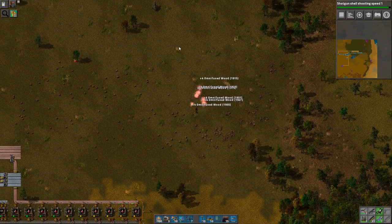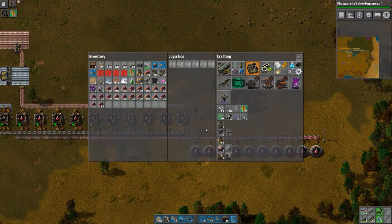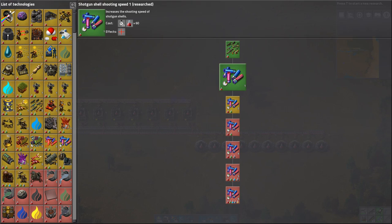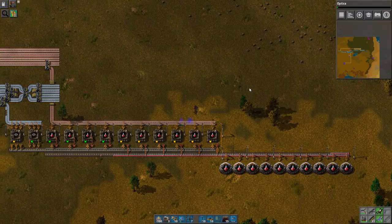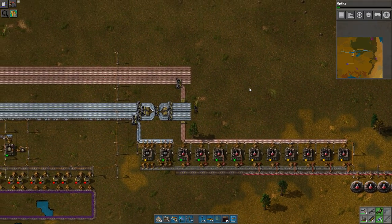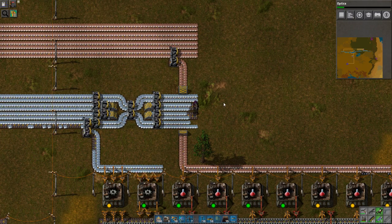I think today we will be working on... oh, I already have those unlocked. I guess I'm working on lights next then, so that I can finally light up the base so you can see what I'm doing at night — and honestly so I can see what I'm doing myself, because it's really hard to see stuff at night.